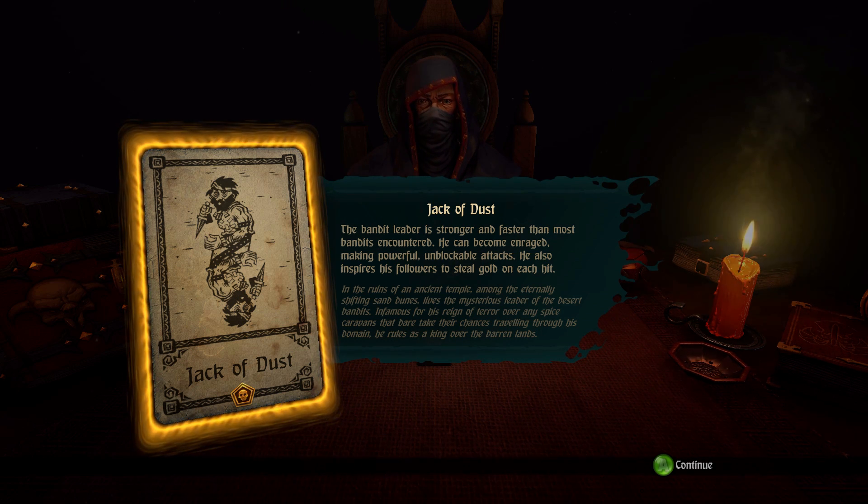In the ruins of an ancient temple among the eternally shifting sand dunes lives a mysterious leader of the Desert Bandits, infamous for his reign of terror over any spice caravans that dare travel through his domain. He rules as a king over the barren lands. So part of this — I say it's a card game, like tabletop card game — that's how it treats its random mechanic. It's totally like Darkest Dungeon, almost like any other rogue-lite, in that it's going to randomly give you your adventure.